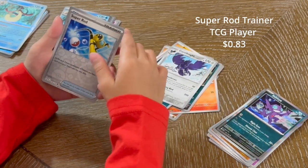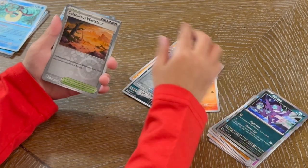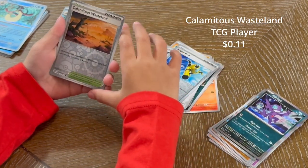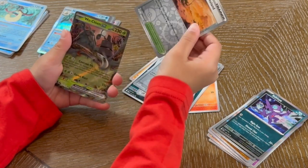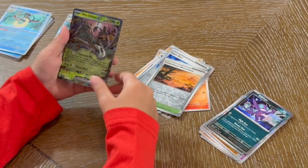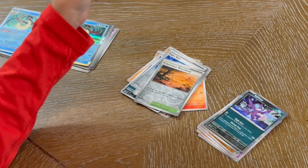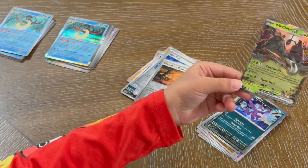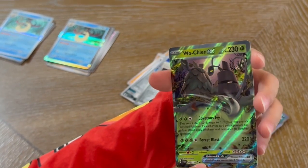A trainer — Superodd. And another reverse holo — Calamitous Wasteland. Wooo — Woochin EX! It's a double star EX card!